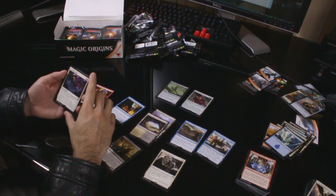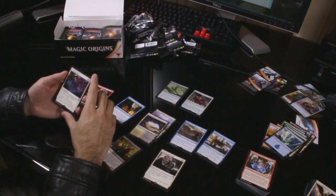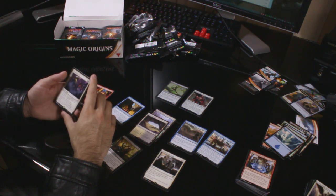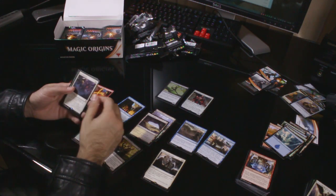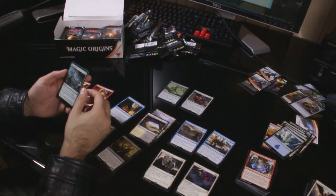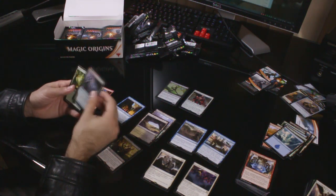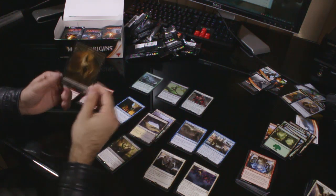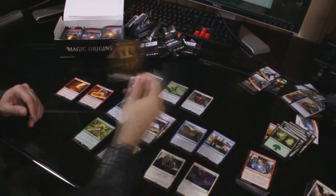Starfield of Nyx — not bad. Four colourless, one white. At the beginning of your upkeep, you may return target enchantment card from your graveyard to the battlefield. As long as you control five or more enchantments, each other non-aura enchantment you control is a creature in addition to its other types, with base power and toughness equal to its converted mana cost. And we have a foil common, Wild Instincts. Forest and a zombie token.